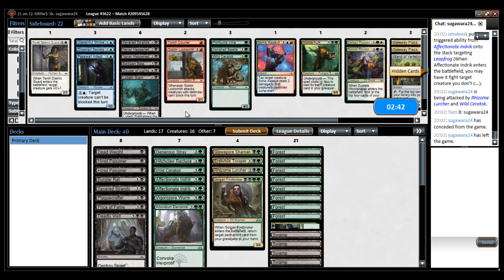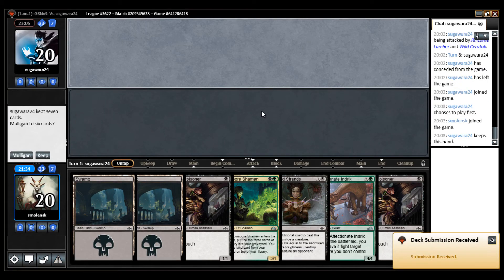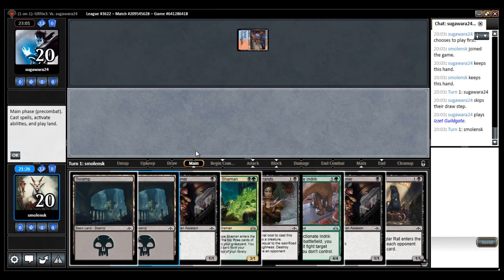Is there anything I want to board in? Hitchclaw Recluse is not great against the flyers, but it does attack through his 0/4 wall. May want this just as a finisher, but I think we're fine. I'm going to gamble. And this time I may even return the land — if I mill a Forest I may just get it back so I can get more things going on.